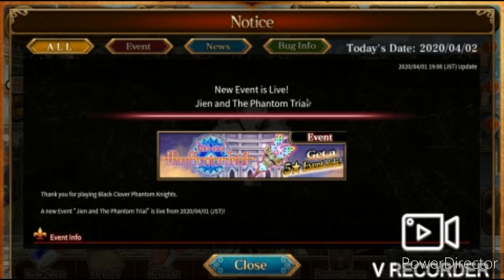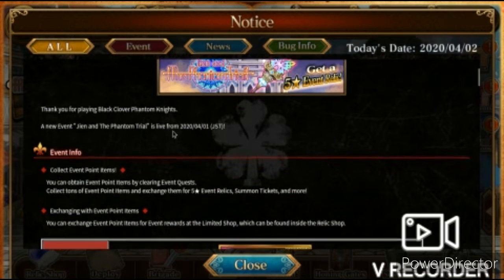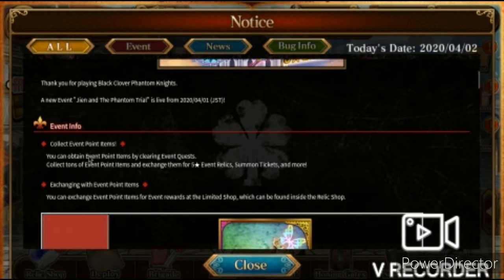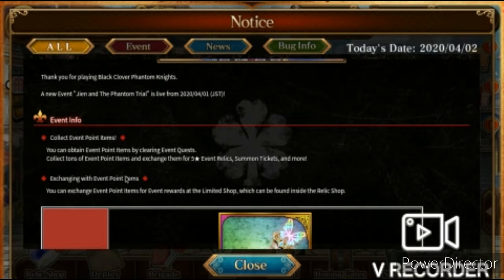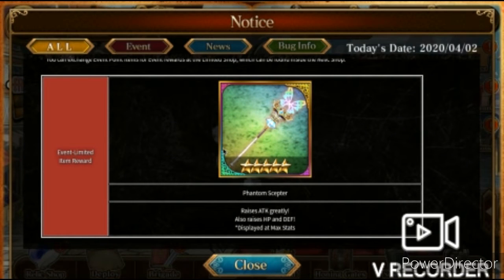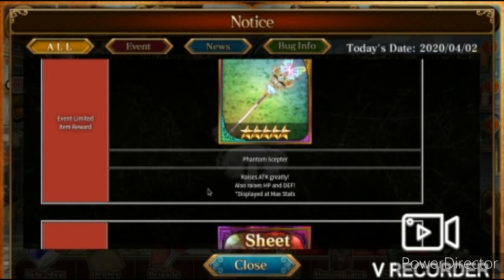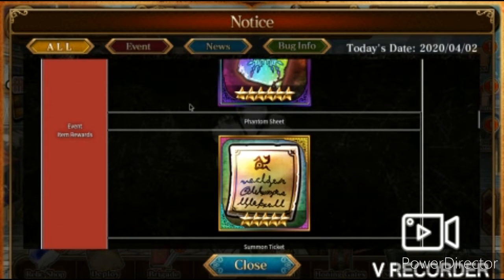First, going over this — the new event is live: Jean and the Phantom Trial. Thank you for playing Black Clover Phantom Max. The new event is live from 2024-01. You can obtain event points by clearing event quests, and collect a ton of event points and items in exchange for five-star event relic summon tickets and more. The first reward item is the Phantom Scepter, which raises attack greatly and also raises HP and defense.